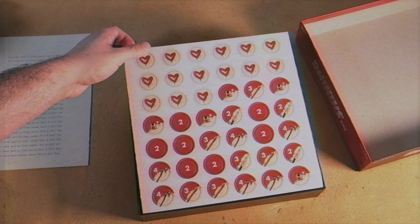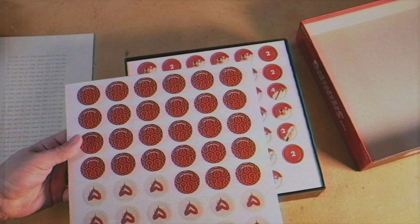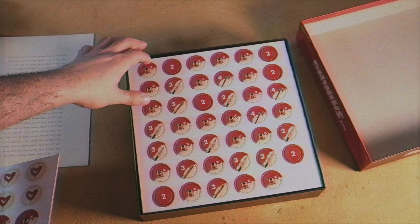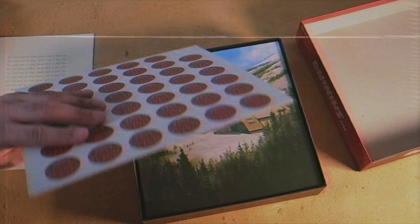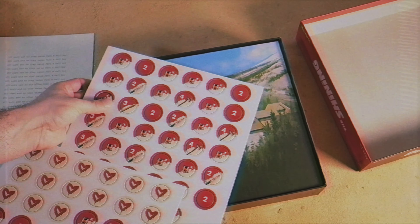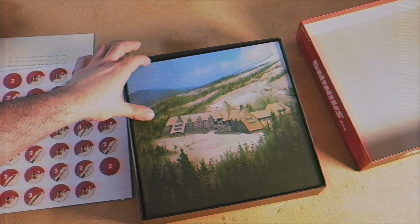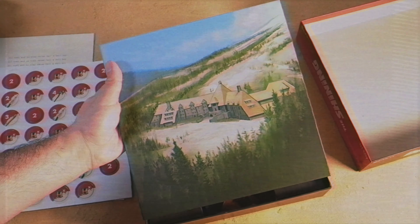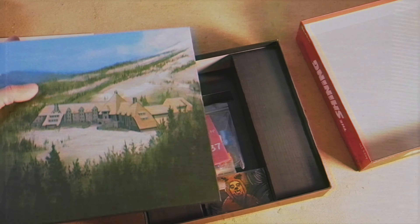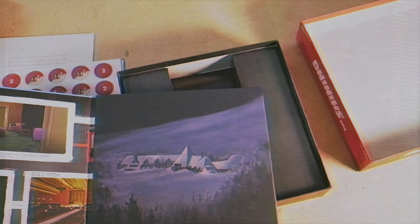Let's keep it moving here. So we got some tile tokens. I'm guessing they remain face down in the game and you reveal them somehow. I don't really know much about how the game plays yet, but I will be playing this quite soon. I've been preparing myself. I accidentally popped one out — I don't want to pop it out just yet. Just look at that — it's like a painting. Wow. They really spare no expense with how well designed everything is.